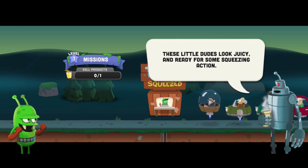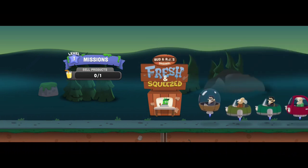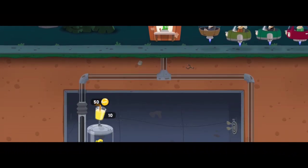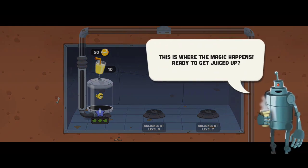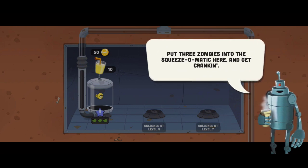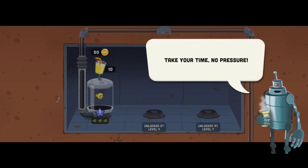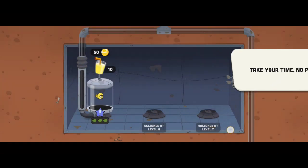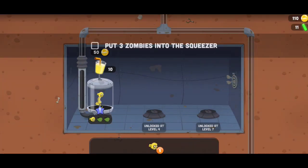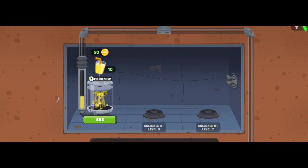These little dudes look juicy and ready for some squeezing action. This is where the magic happens. Ready to get the juice started? Put the zombies into the squeeze-o-matic gear and get cracking. Take your time. No pressure. Put three zombies into the squeezer.